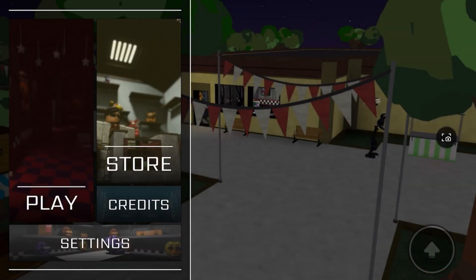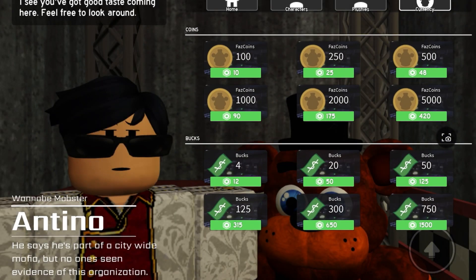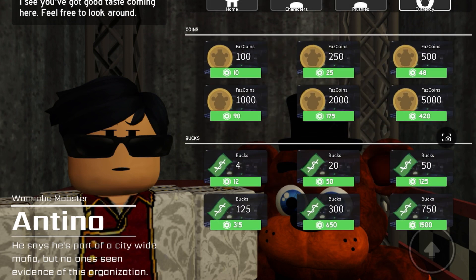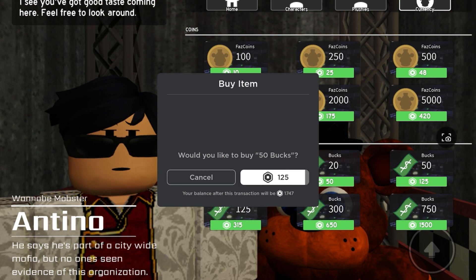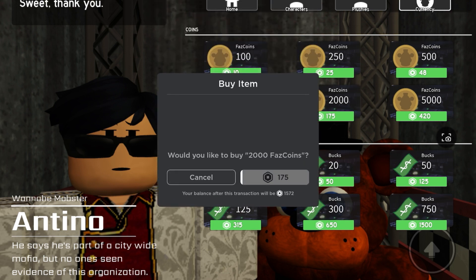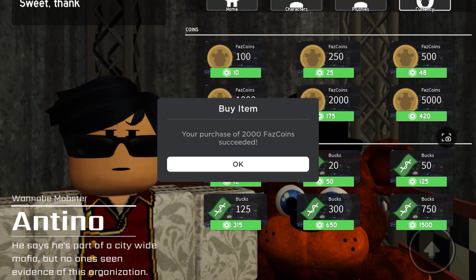Let's go to the store - oh yeah, currency. I have 1800, I guess I can buy some here. There we go, get that. And then I'll buy like 2000 of this, and then we'll go up from there and see what's next.